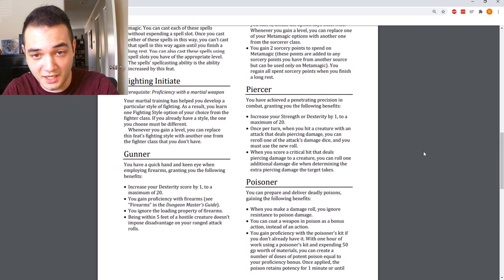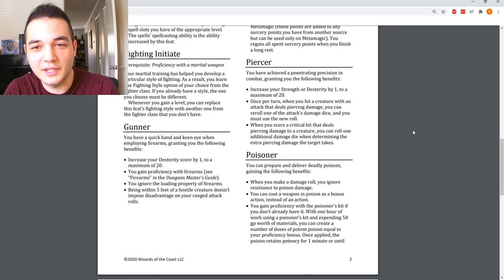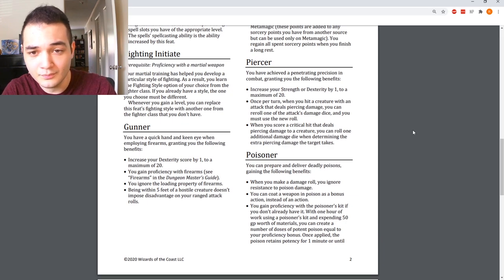Piercer: you have achieved a penetrating precision in combat. Increase your Strength or Dexterity by 1. Once per turn, when you hit a creature with a piercing damage attack, you can re-roll one of the damage dice and must use the new roll. When you score a critical hit dealing piercing damage, you can roll one additional damage die for the extra piercing damage. It's like Crusher but for piercing weapons — the crit benefit essentially adds Brutal Critical. My only complaint is the pun at the beginning.